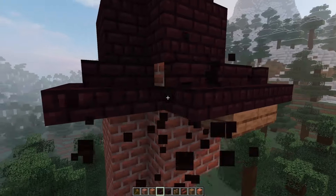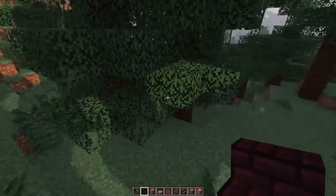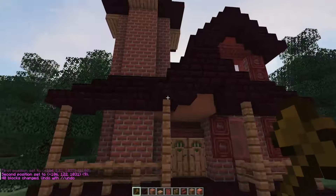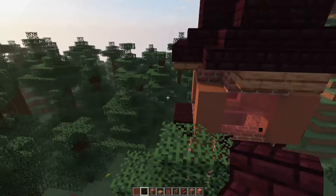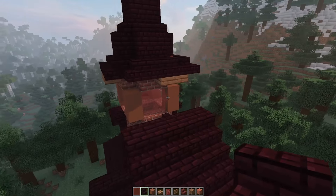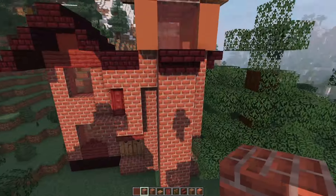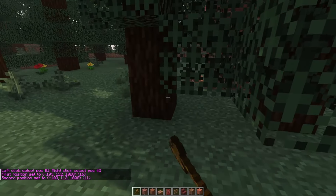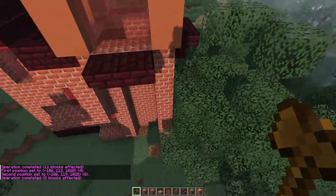Oh my god, this tree is so in my way. When you move something it literally destroys all the stairs so that they're facing the correct direction. Now we should be good. You can't even really see it because all these trees are in the way — let me get rid of these two. I actually probably shouldn't remove too many trees because I just realized that any trees that I remove, I can't put back because they're not red. So I should probably be careful about that.